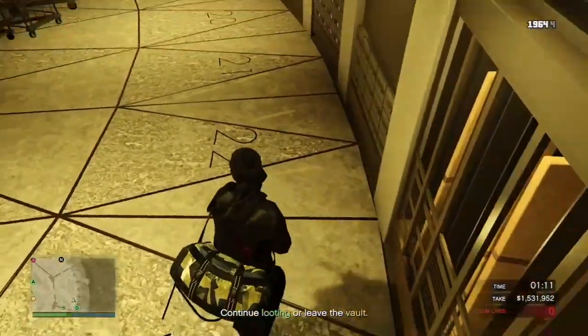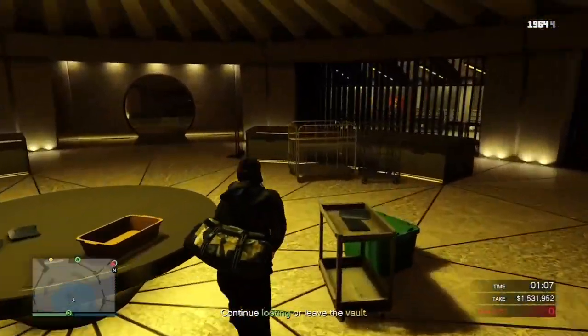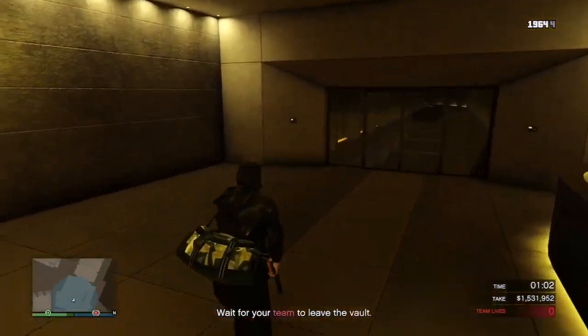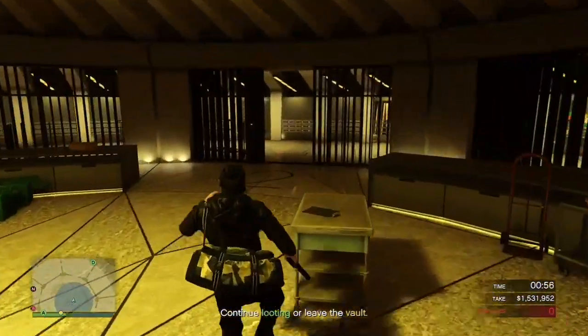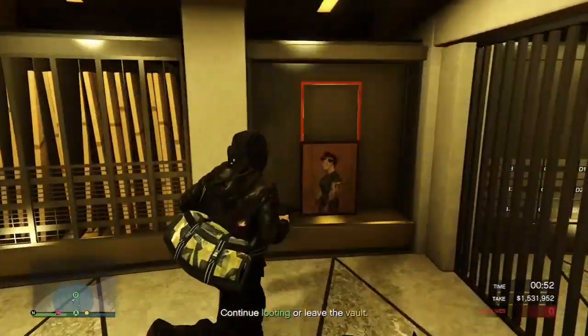I came in, pressed my D-pad - I was shooting with a suppressor micro SMG by the way. Then I decided to exit the wall, but even if you try to exit and re-enter the wall, the game still won't let you collect the artwork even though you should be able to.